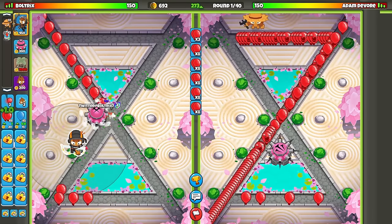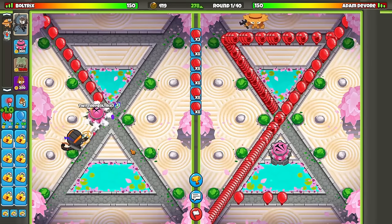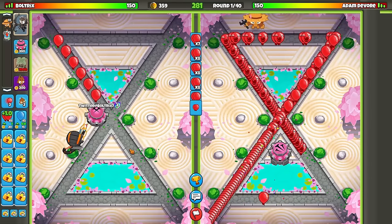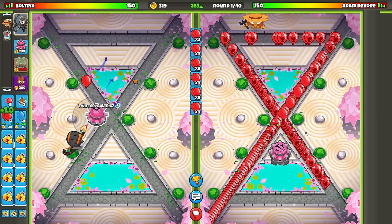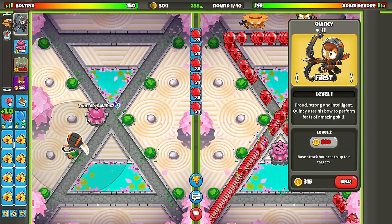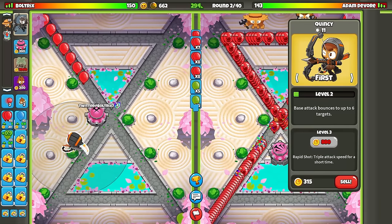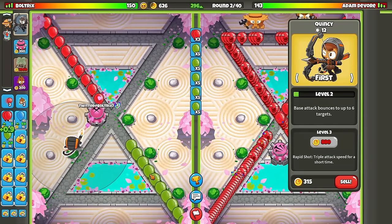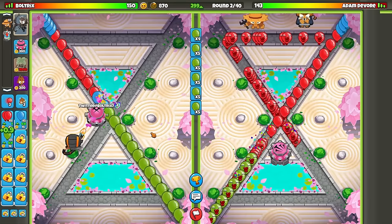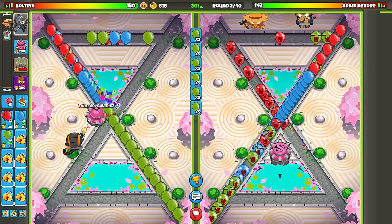We're also going to go for Quincy, but more towards the back of the map. Since he's not currently sending us anything, we don't necessarily need to upgrade, and we could easily afford a round one Quincy. That's super important because heroes level themselves up over time — they gain XP at the start of every new round. So if you can, try to set down your hero on round one.